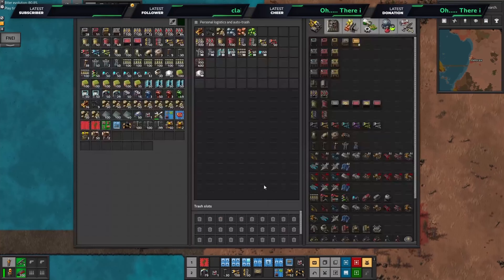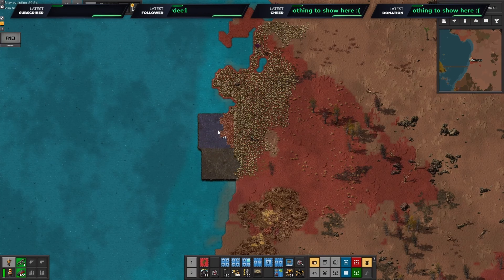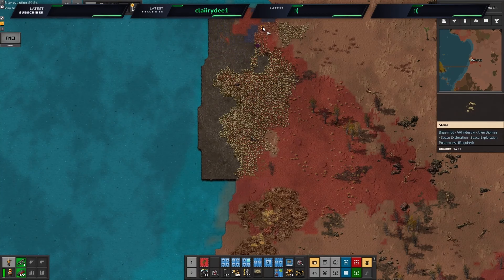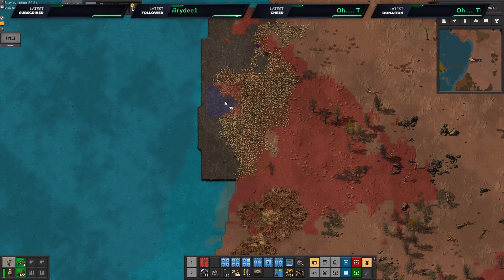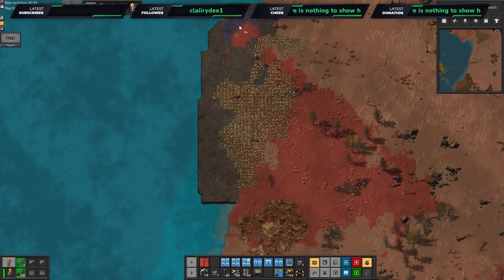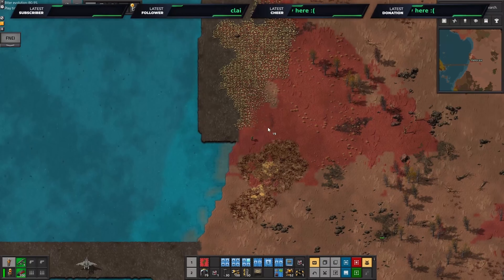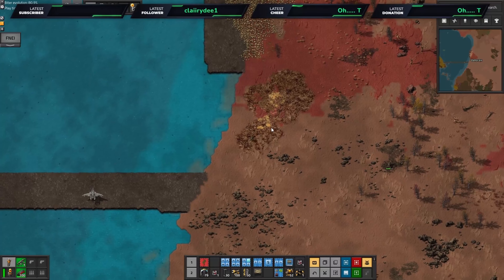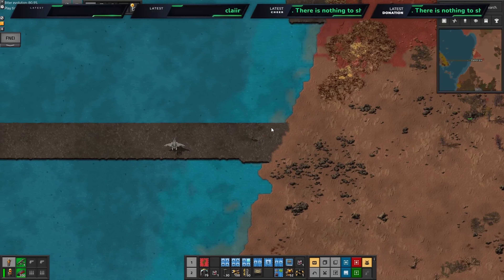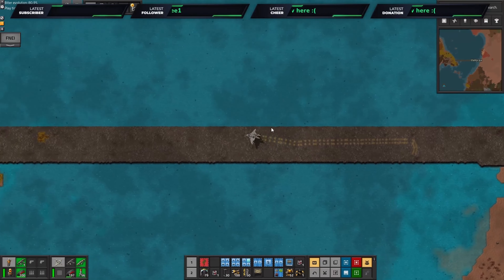I fluffed the placement a little bit — whatever. Let's get the bots to take out some of these rocks and try not to wander too far from the safety of our plane. I'm going to do a little bit of landfilling here as well, just to square this area off and make it a lot easier for adding in our miners.